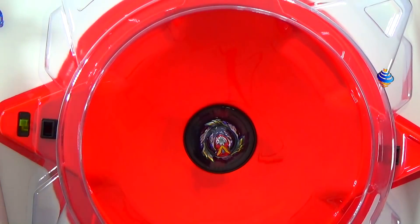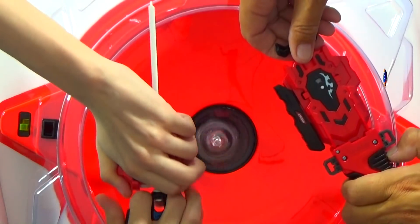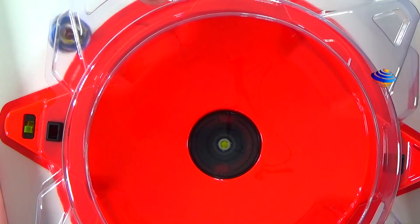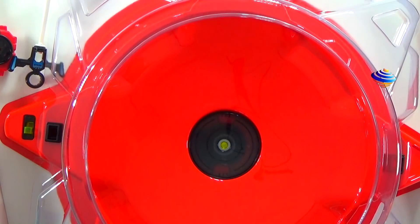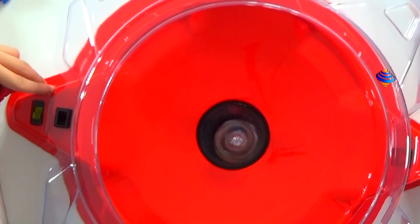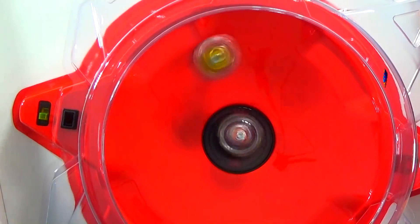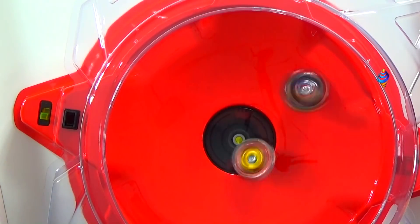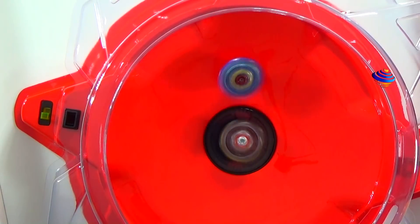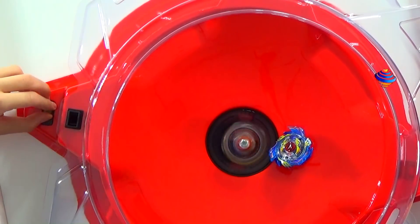Now we have the bay in the center of the stadium. We'll do maybe one round. My father has Legend Spriggan, I have God Valkyrie. Three, two, one, go shoot! First round — two. We'll do one more just because I'm a little surprised. Oh, that was crazy! Three, two, one, go shoot! So I managed to knock it. Come on, God Valkyrie!